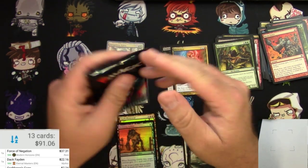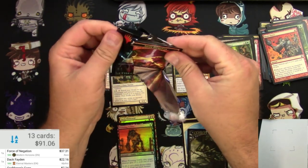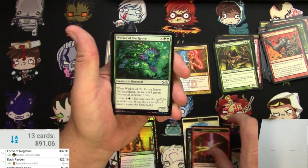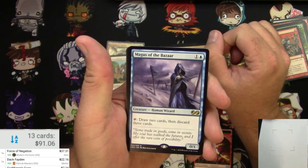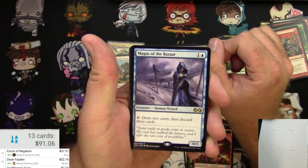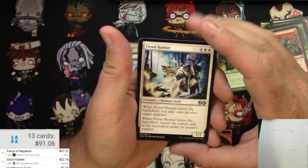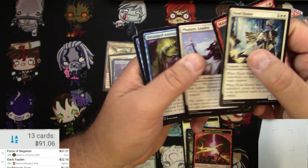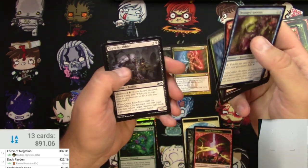Next up, Ultimate Masters — with the pull tab again. I can never get it to go all the way down. Backwards pack order. Spark Elemental Token, Walker of the Grove foil, and a Magus of the Bizarre — not a great one. For 1 and a Blue, it's a 0/1 Human Wizard. Tap it to draw 2 cards, then discard 3 cards. Nice try, Magus of the Bizarre — you're no Bazaar of Baghdad. Fiend Hunter, Malevolent Whispers, Phalanx Leader, and some commons — nothing big there.